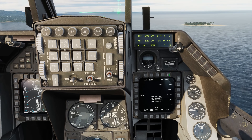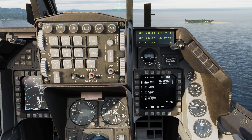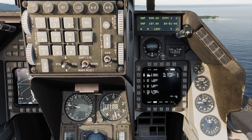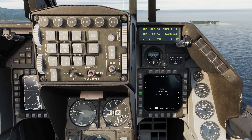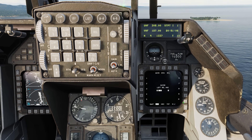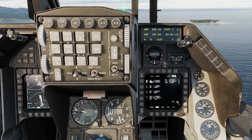Next we'll go to the control page, and down here we're going to select our release angle, which defaults at 45 degrees. Press the OSB and let's set it to 30 degrees — enter 3, 0, enter. Now we have a release angle of 30 degrees.